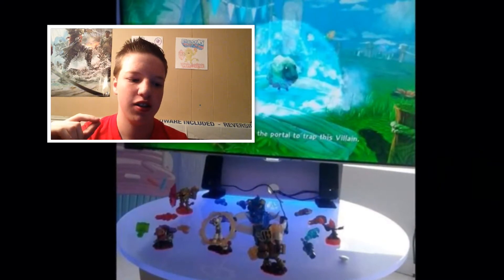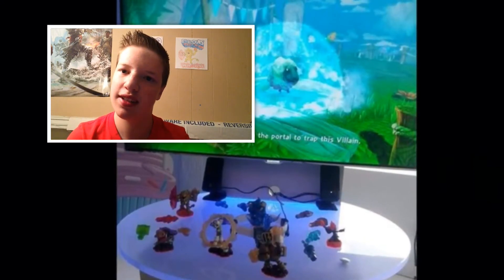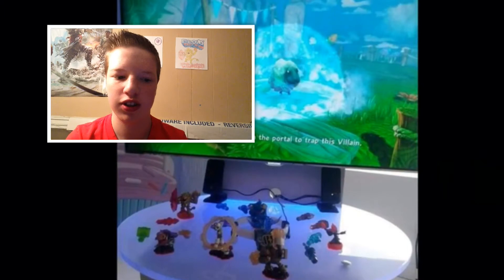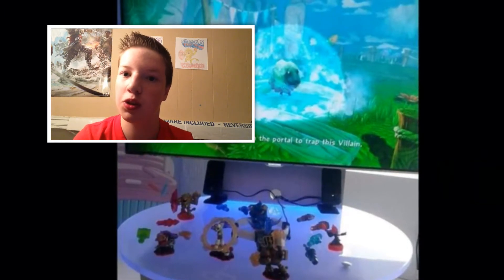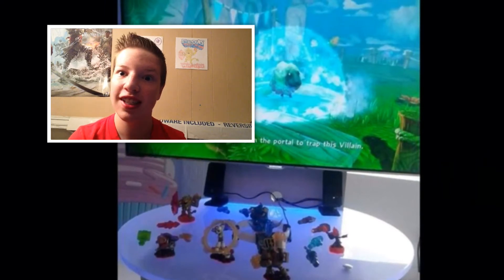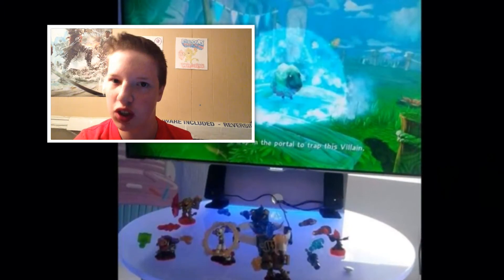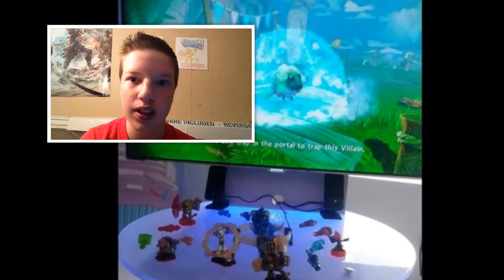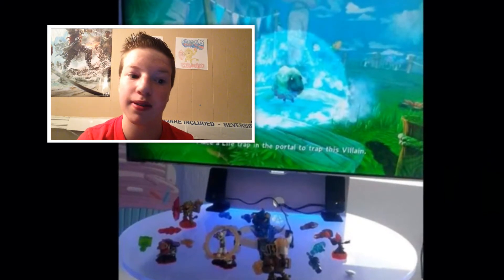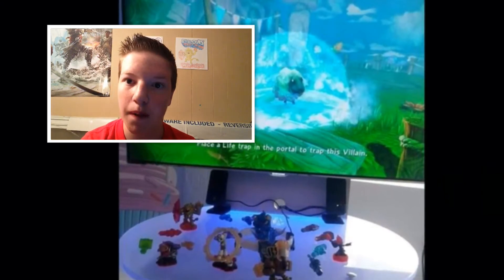The first picture shows all the trap masters we've seen before — there's Torch and there's Chopper, those two cores — and then there are some new traps in there. But the big thing about this picture is the screen: it says 'Place a life trap to trap this sheep.' So I guess everybody was right that we're gonna be trapping sheep.